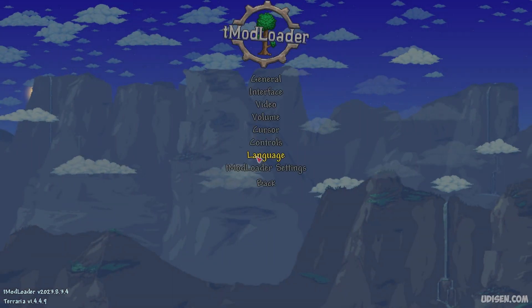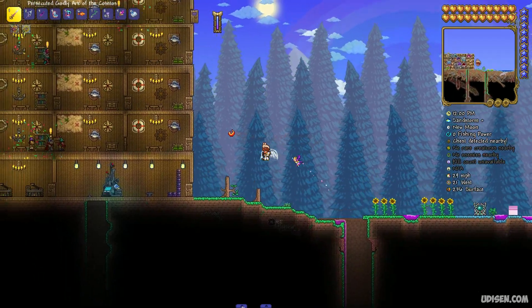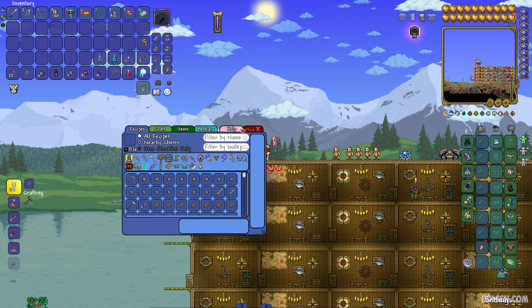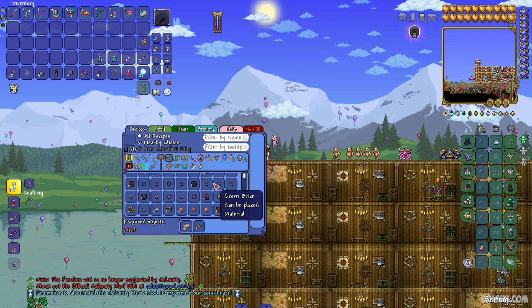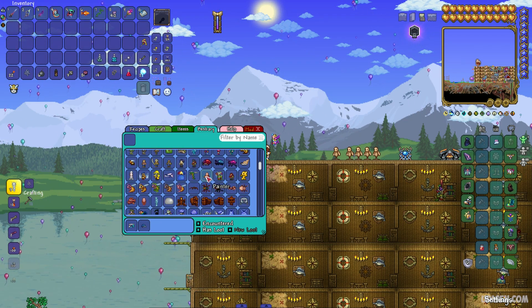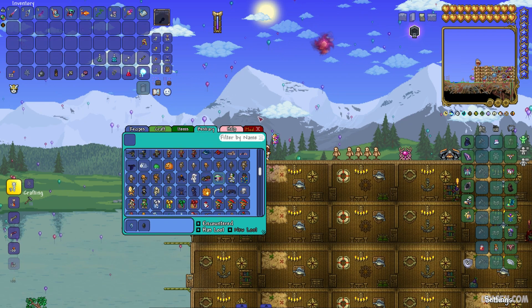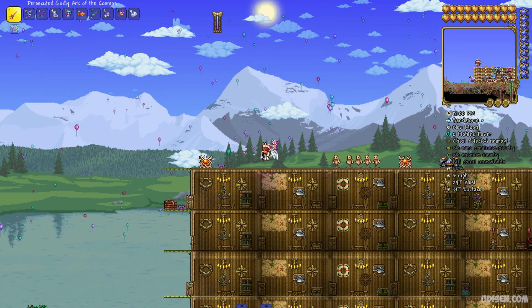Now go into any world with any character to test. I already have several menus from other mods installed in previous videos. I press the keybind button and see the Recipe Browser for items. You can make iron pickaxes in an anvil with 10 bars, and there's also a bestiary — great information about what creatures drop. Thanks for watching, rate, comment, and subscribe. Leave any questions or suggestions in the comments below. See you soon!